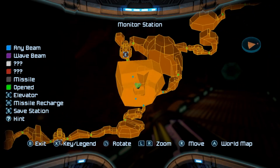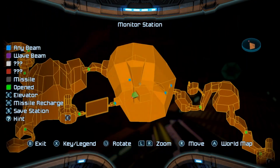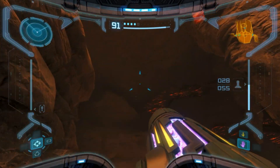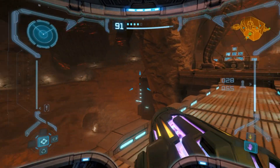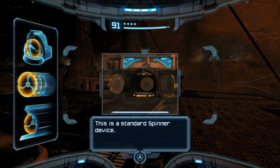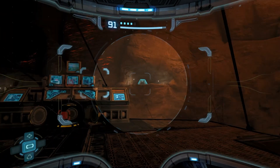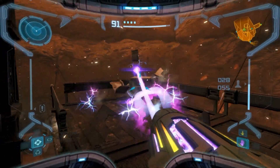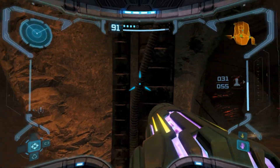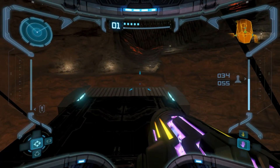Decided to come all the way back down to the Magmoor Caverns — this room that we've been in so many times. We can now finally access this platform up here, and I speculate this may be where we need to be going because when I came in here all the turrets were gone and there were a bunch of flying space pirates. So the enemies got replaced and we can now access a new area, which is tickling my video game senses.